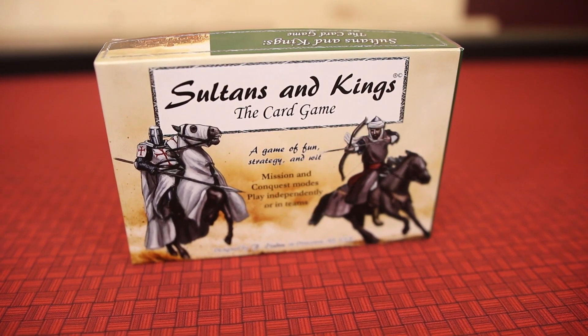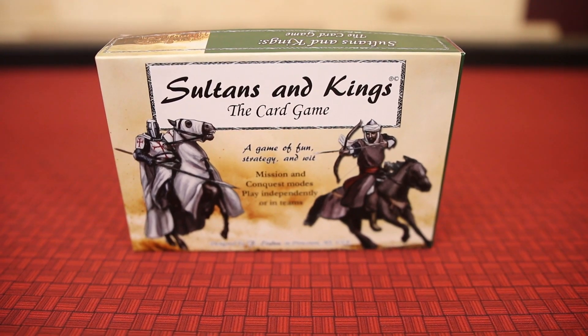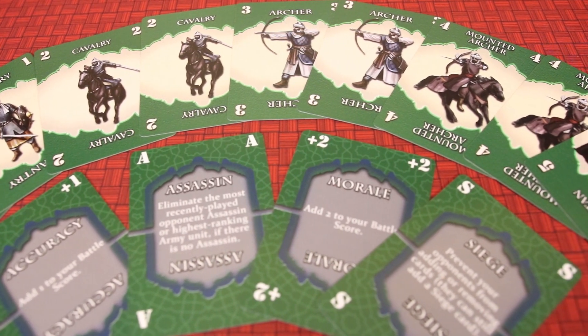Sultans and Kings is a card game where Saracens and Crusaders will vie for control of cities and castles using army and strategy cards. Each player will begin with 13 cards: 9 army cards of varying rank and strength, and 4 strategy cards used to impact the battles even further.